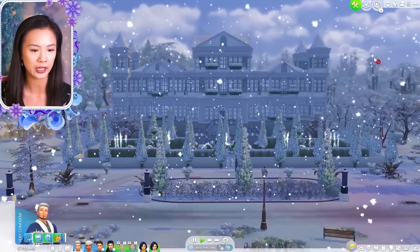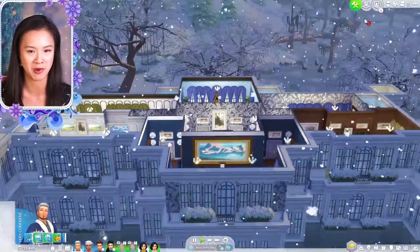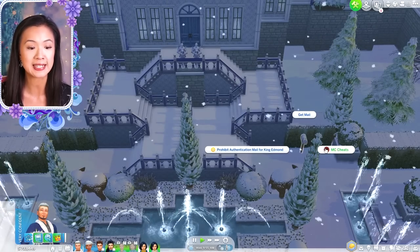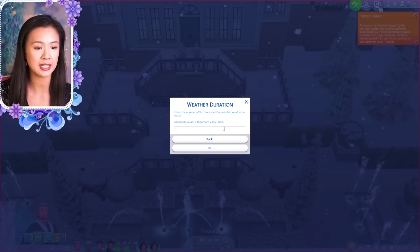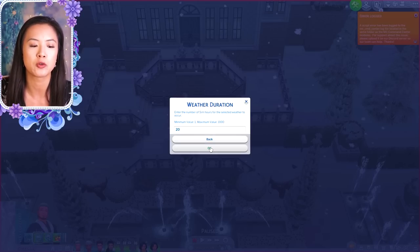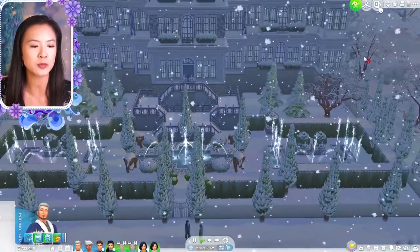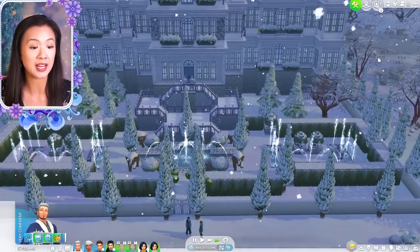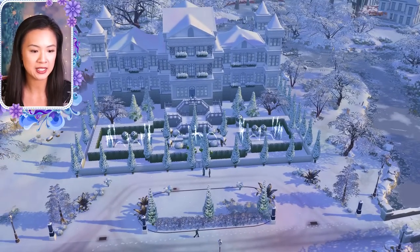It is snowing a lot and it's actually getting darker because there's a snowstorm now. You can't see anything, so let's go ahead and lighten up the weather a little bit. Let's make it sunny and freezing so the beautiful snow still stays. This will be fine — let's just have it lighten up so it's actually sunny so you guys can see the palace.